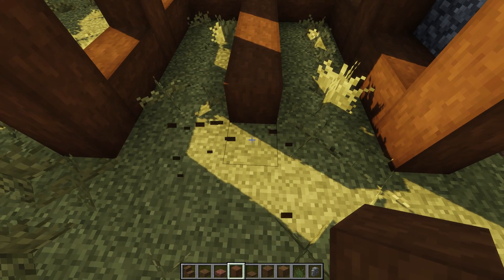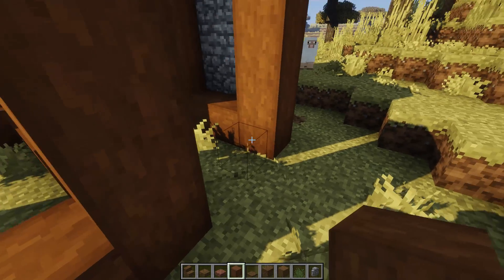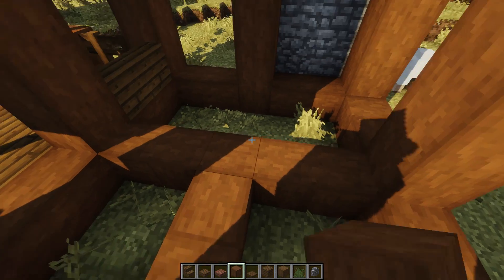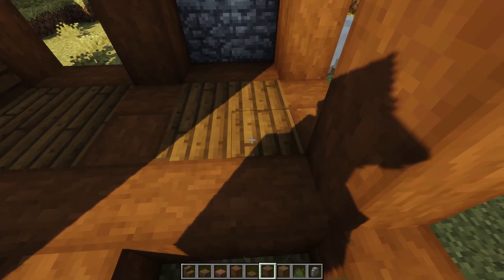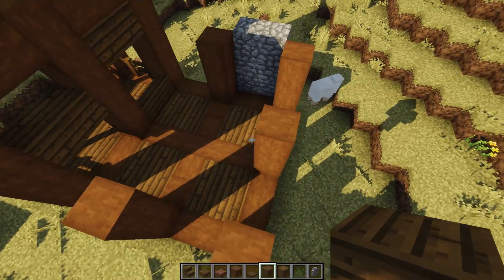Take this corner bit up one, two, three, four, do another cross beam here, another cross beam here. On the floor, let's come in with spruce and cover this up with a nice little pattern - cross beam here, another one here. I love this little pattern on the floor, it looks really cool.